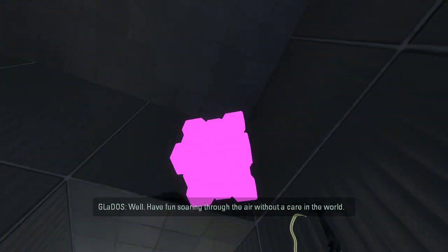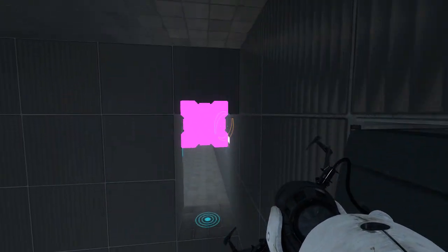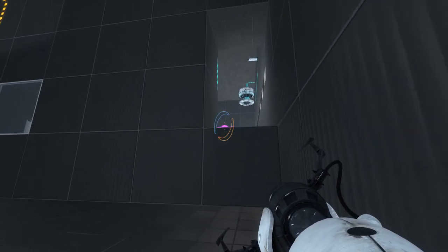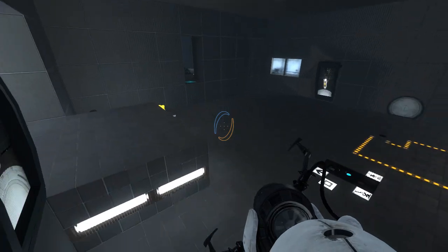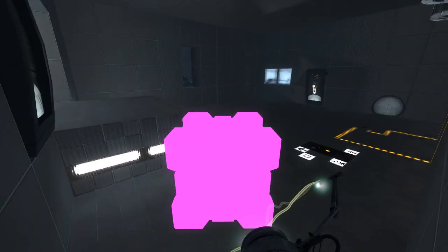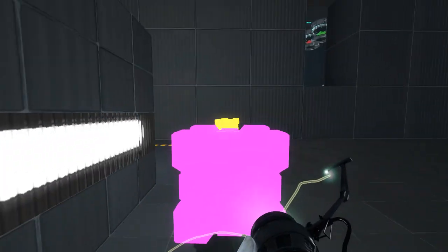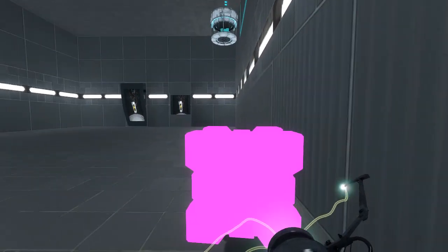So this faceplate's active. Have fun soaring through the air without — wait a second. That could almost work. Give me that cube back. I'm pretty sure this can work, if I do it just right. Yeah, not like that though. I'm not a cube tossing expert, but I should at least be able to do this. How did I miss the faceplate? The point is, there's a way that you can land at the exit there by just letting go of the cube at the right time.